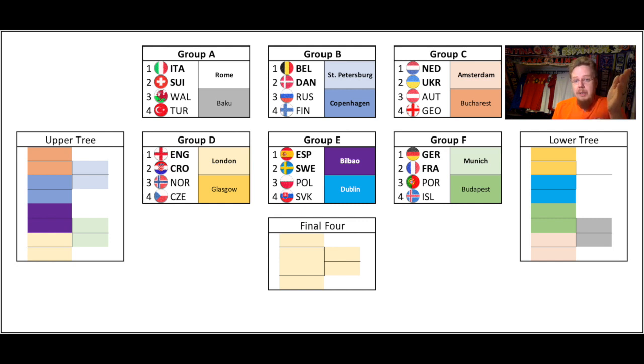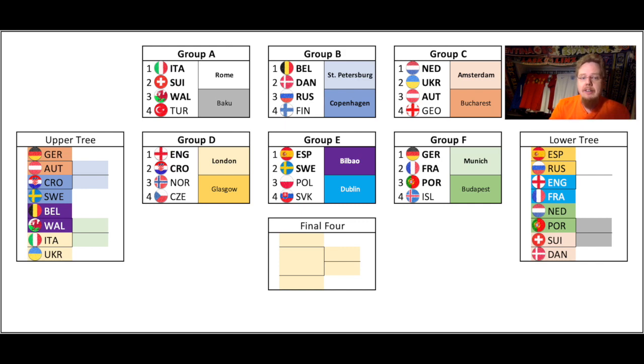Group F — because they have all three games at home — Germany and France just ahead of Portugal, which puts Portugal in third. And now the big question is who do I think are the four best third place teams? There was a lot of going back and forth, especially about whether Austria is in or not. I think groups D and E have more chance of finishing with three points or less, so I say groups A, B, C and F are the ones that advance.